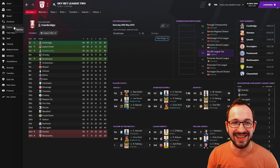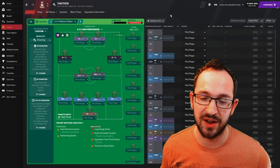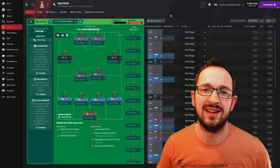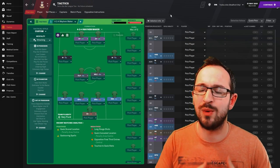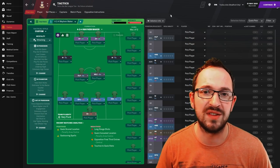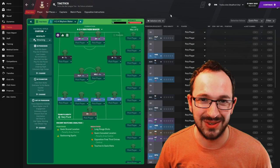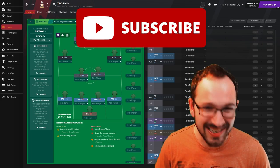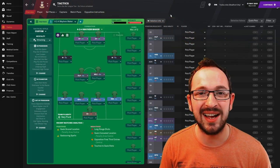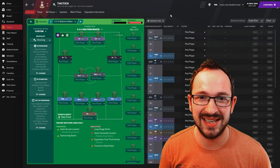That is the Mayhem Maker 4-2-4 - you can find it on FM Base, in the description, and on the Discord. I am Tucker Jobs - hopefully you absolutely smash it out of the park with this tactic. If you love the tactic, the videos, and the content, consider subscribing, liking, and commenting. Enjoy your save, have a fantastic day, and I'll see you when I see you - bye!